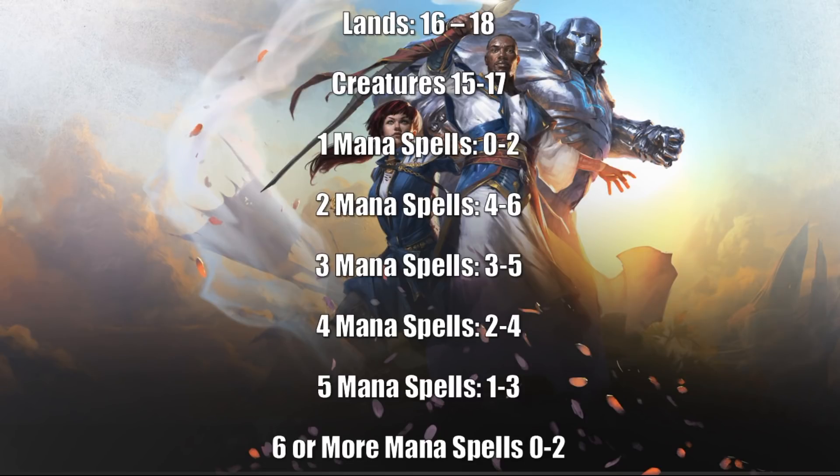For deck construction, remember that 40 cards is the minimum and you should go for 40. Some people play 41 or 42 because they can't decide what to cut, but there's always at least one card that's not quite as good as the others — don't dilute your card pool. Use your best cards. For lands, usually 16 to 18 — 17 is a pretty safe number almost all the time. I'll go down to 16 if I have a very low curve or some mana-producing creatures or artifacts, but I don't count those as a one-for-one replacement for lands.